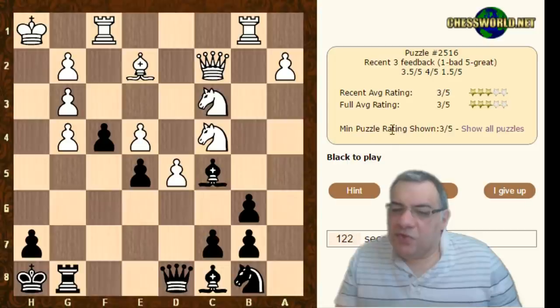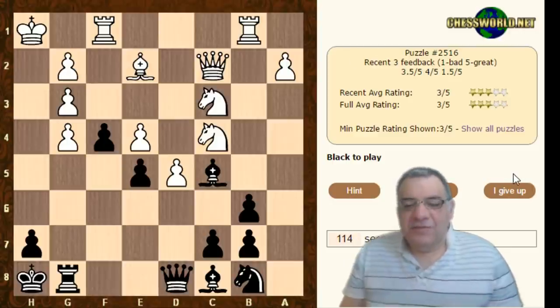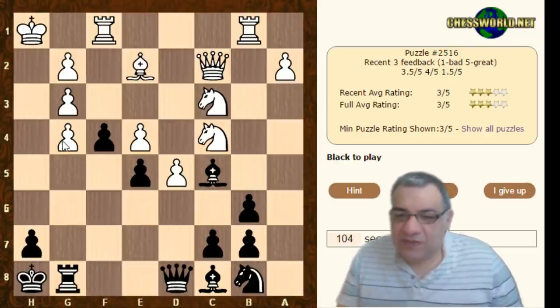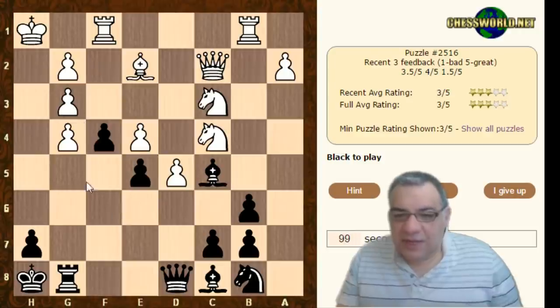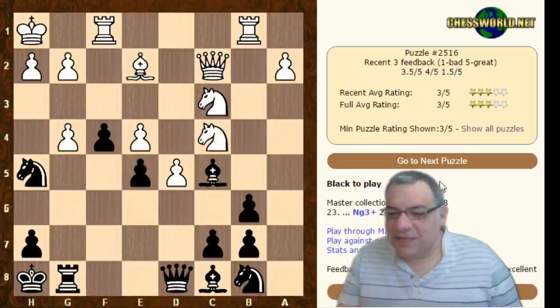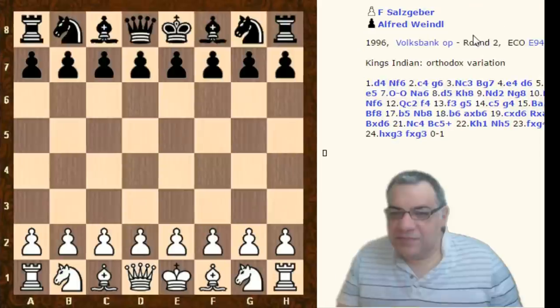Maybe I've missed something there. Okay, go back to Rg6. Taking is also allowing Queen h4. Taking is strong as well, but all of these are pretty strong. Let's have a quick look at this — might need a solution update. I mean, it's just a winning position.